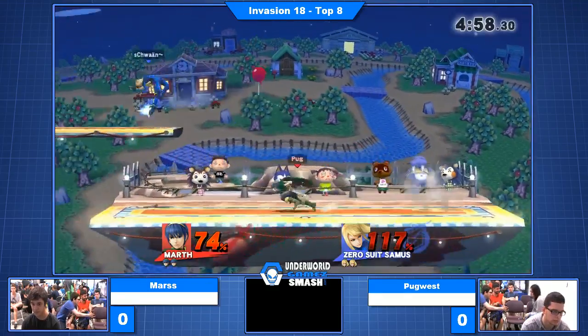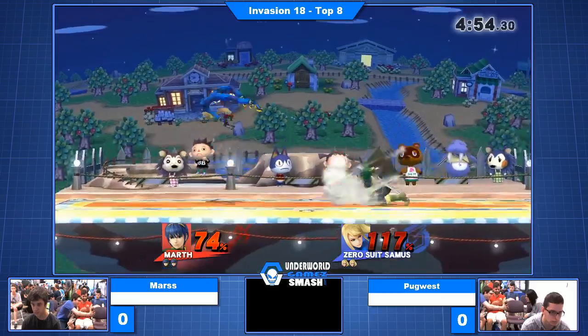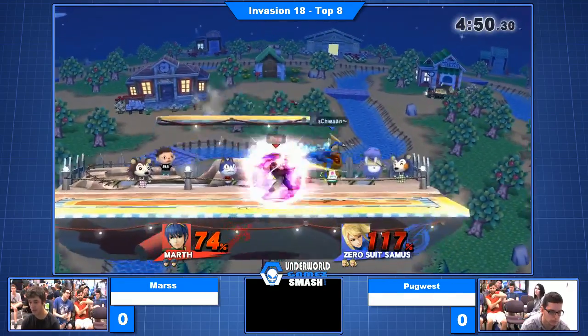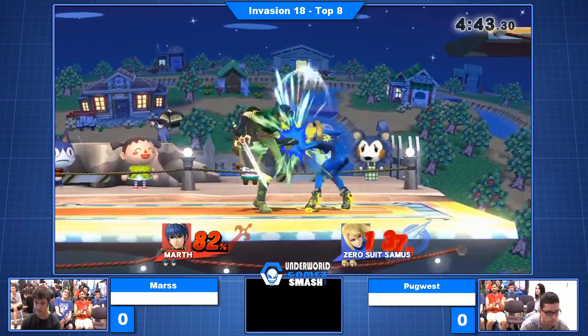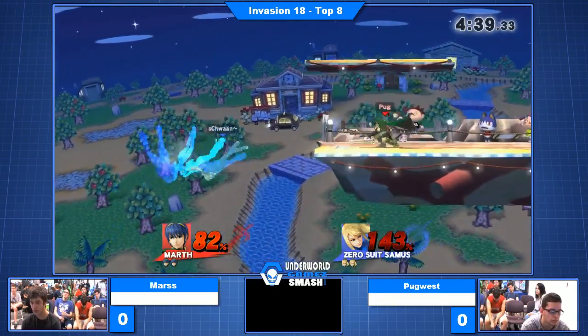Oh my god, pixels away from hitting with that nair. Which is scary. Nice walk forward too — that's something you see at higher levels and not so much at lower levels. It's a good thing to try to bait an opponent's defensive option. Nice defensive gear too, sending Mars all the way up to the right side. Wow, waited the spot dodge, gets the up tilt, but it's not going to be enough. Some good DI.